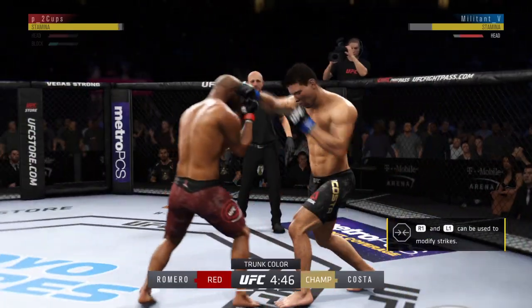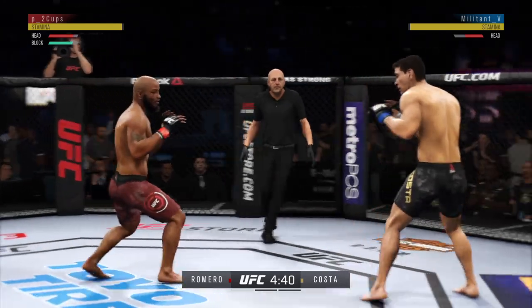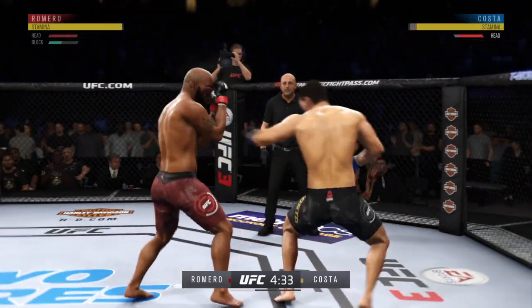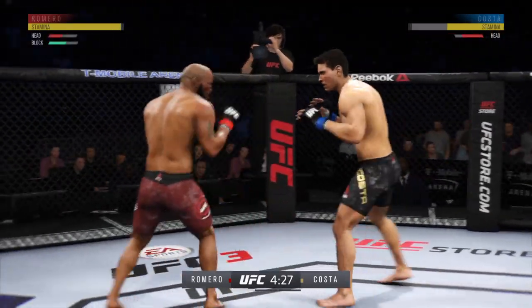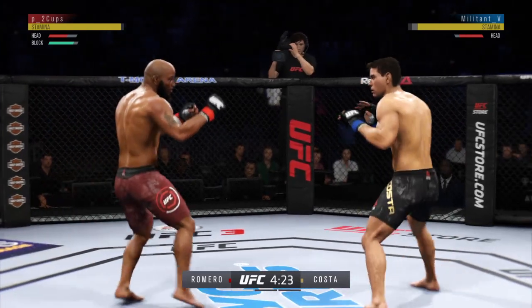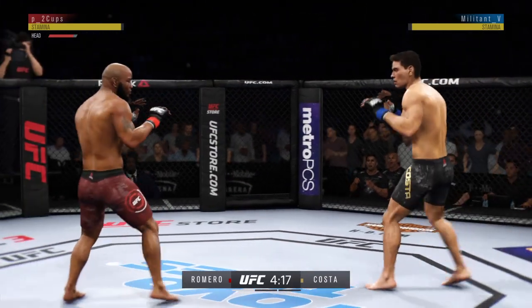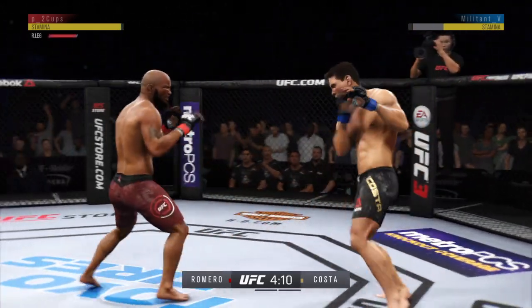Opens with the left hand and lands flush. Right-left combo by Romero. And he lands it to the leg. Look at that, he's timing that jab. Continues to mix it up, going to the head, mixing in some body shots. Man, with that right leg kick.